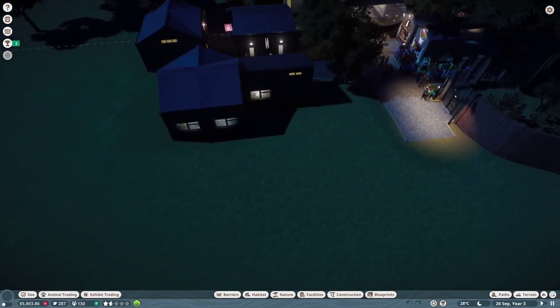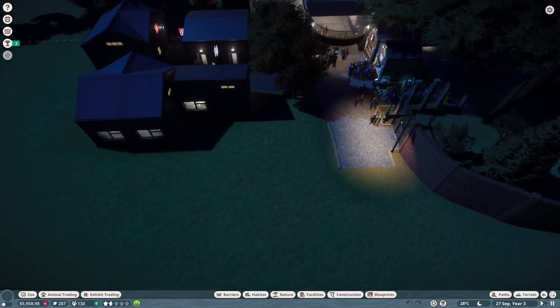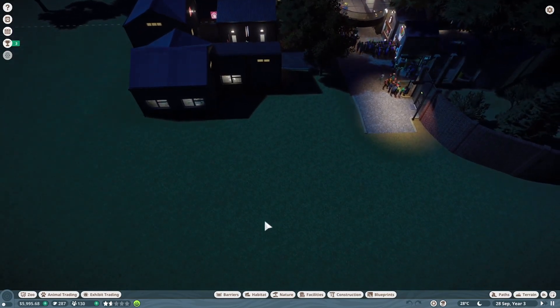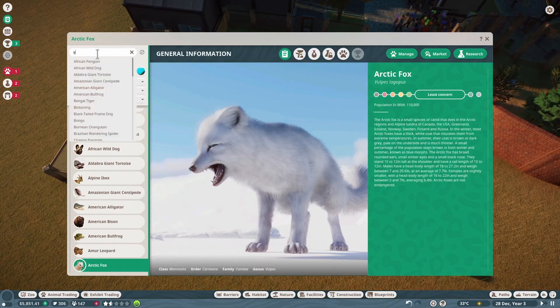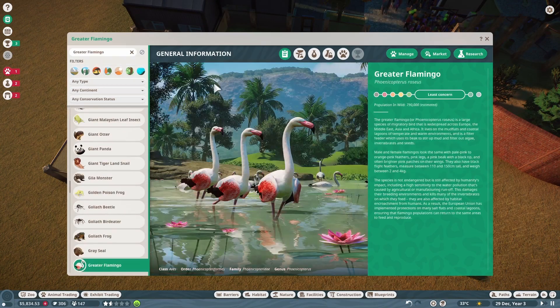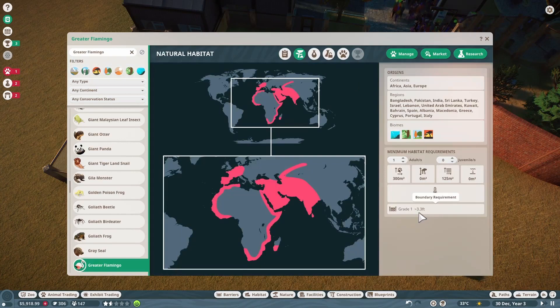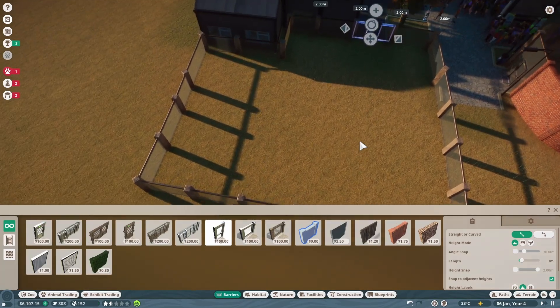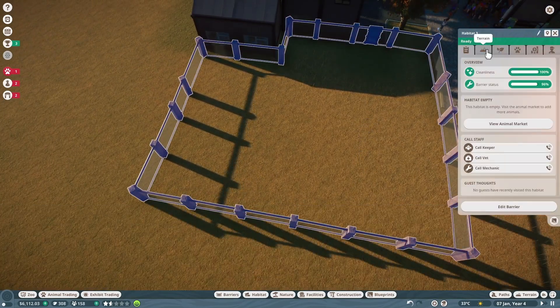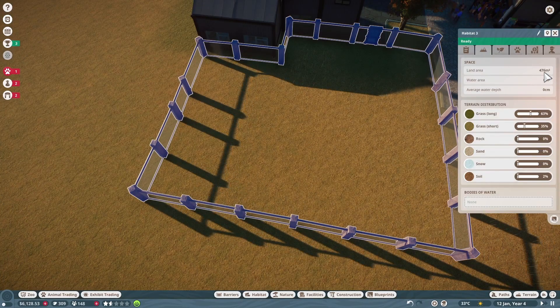What we need to do now is get the flamingo habitat ready. Let's check the flamingos out. Their habitat has to be 3.3 high and they need 112 - actually 318 and 140, 150 water. Let's check the value. I want to try and make this habitat special. We're gonna try to make the front area water.